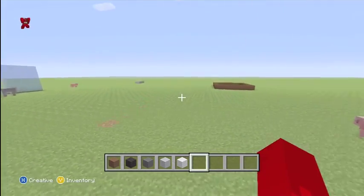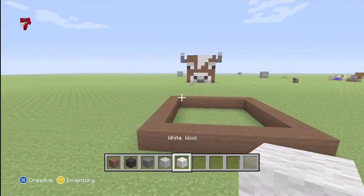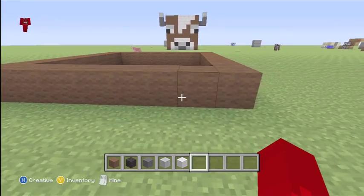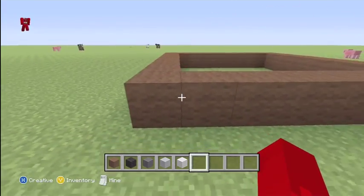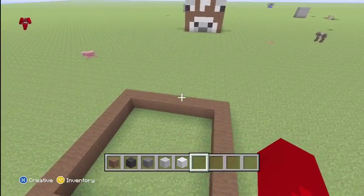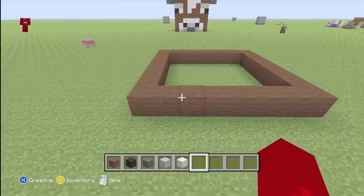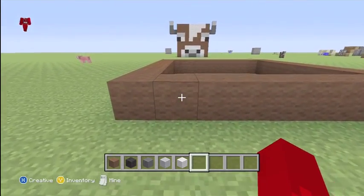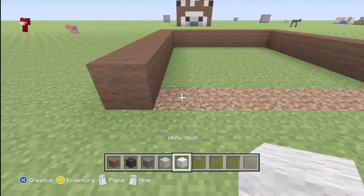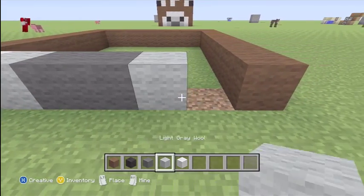First, what you're going to need is these walls, and first you need an eight by eight brown wool structure. Yeah, eight by eight. First you want to delete the ones in the front because that's where the mouth is going to be — delete all these. Then take out your white wool and put one light gray, dark gray, light gray, white.